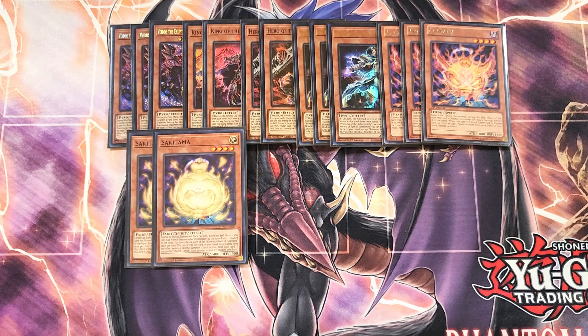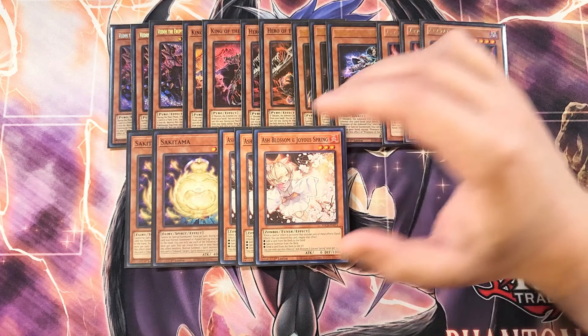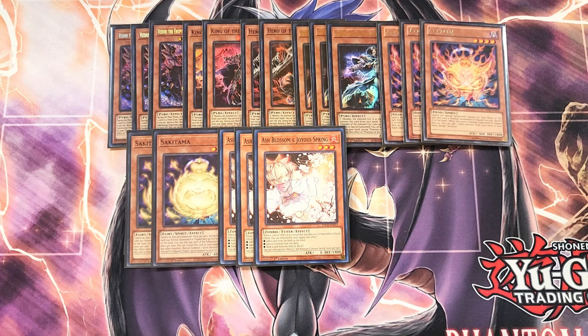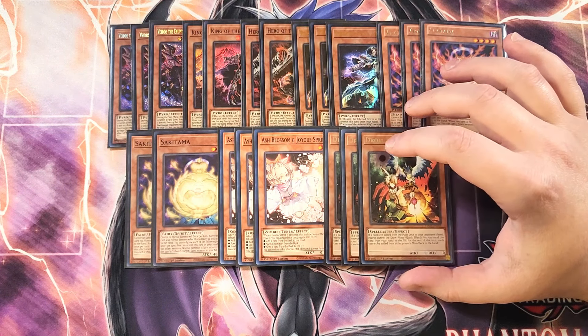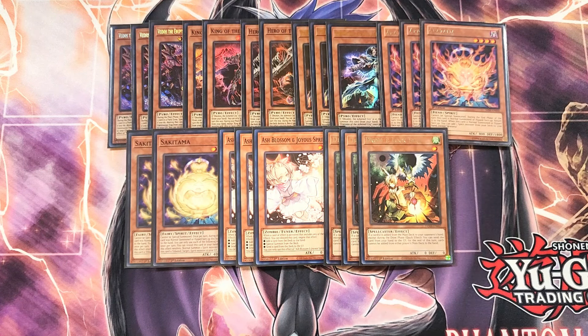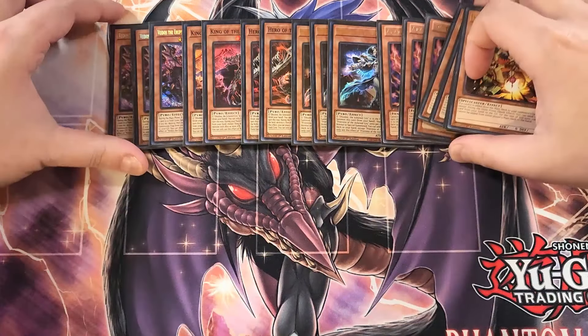We then play three copies of Ash Blossom. Ash Blossom is great as a three-of in the deck, just to basically stop your opponent from touching the deck. We then play three copies of Droll & Lock Bird. Droll & Lock Bird is really good as a three-of, just to stop your opponent from searching the deck for the rest of the turn, and it's a great card to play in this build. That's it for the monsters, guys — let's get into the spells.